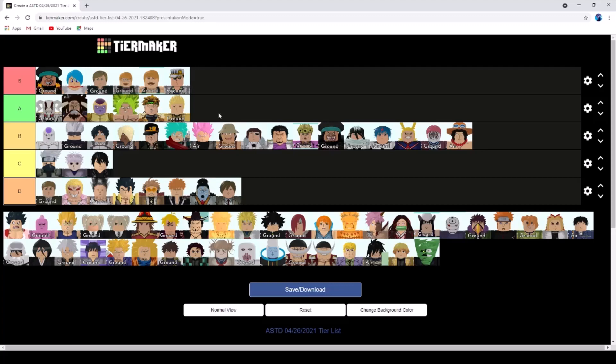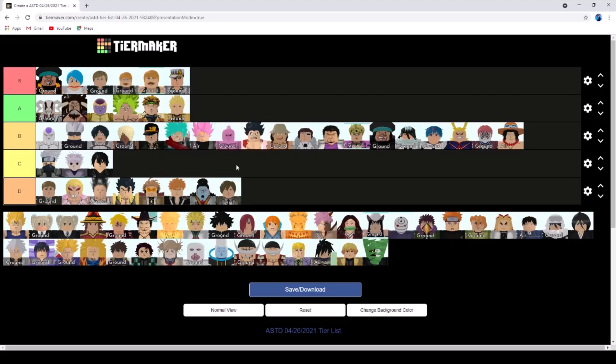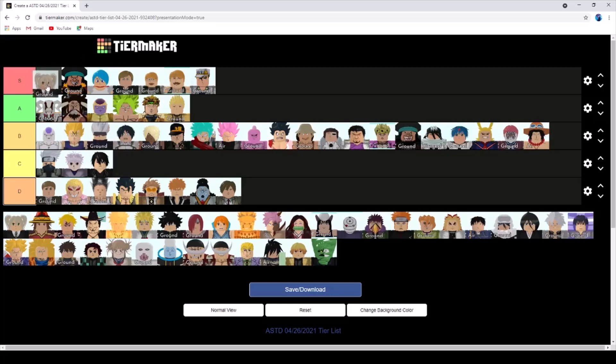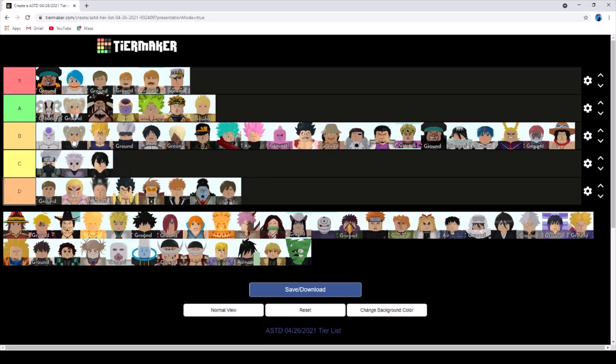Luffy is probably another B tier - he's pretty nice. Buu is another B tier because you can use him, he's just not insanely good but can definitely get further than the MHA maps. Vegeta is probably lower B tier. Five-star Marker is probably an easy A tier because her damage is literally busted. Four-star Marker is probably bottom B tier but I think she can actually even get past C tier.